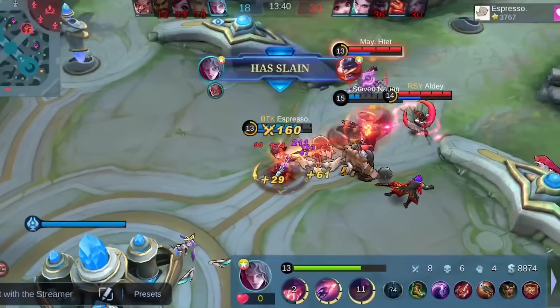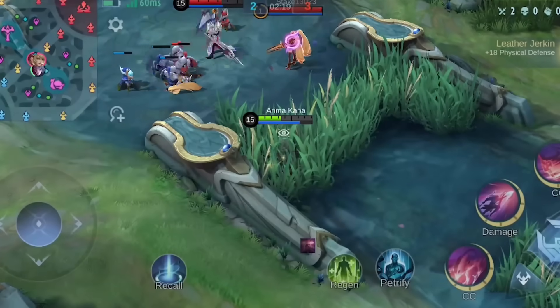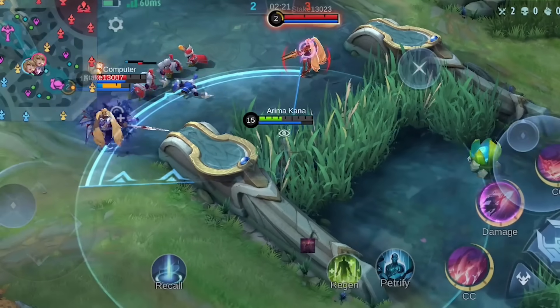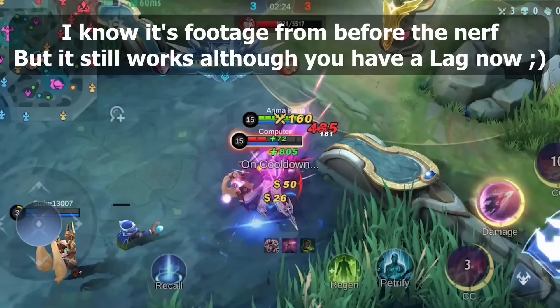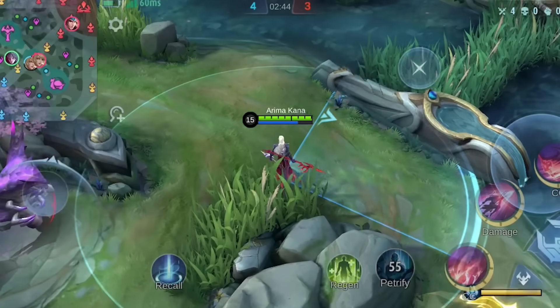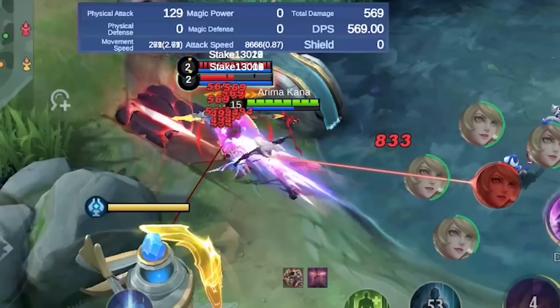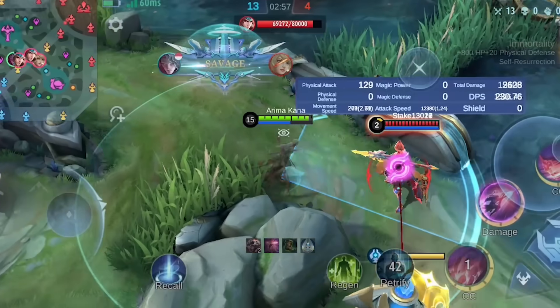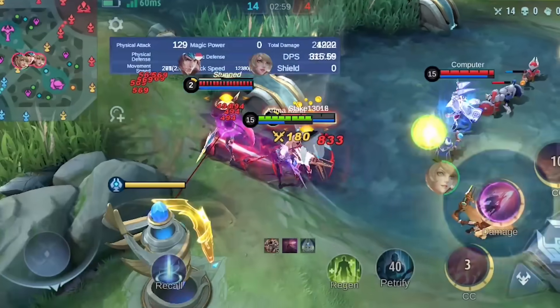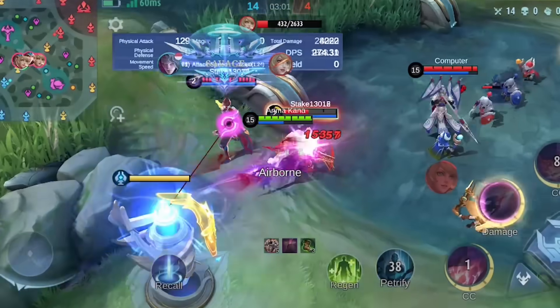His ultimate has a huge AOE and strong CC effect. This spear swing will push your enemies to the end of its cursor, and if you aim it correctly, you can even squeeze enemies through a wall. Just be mindful about the direction of his swing though — he always swings from left to right. So the best way to catch enemies off guard is by taking the right position before the fight.